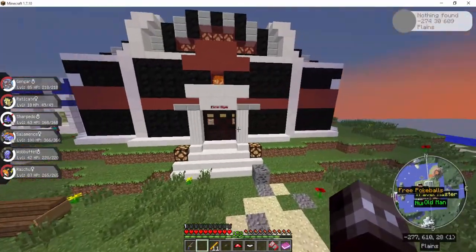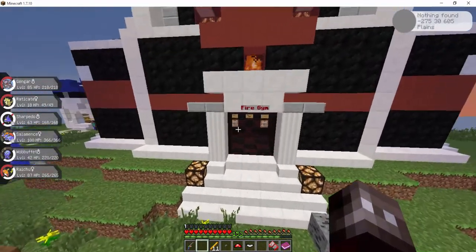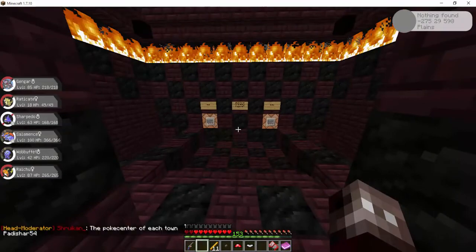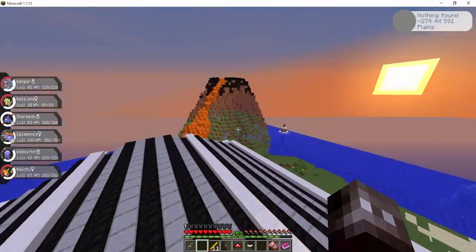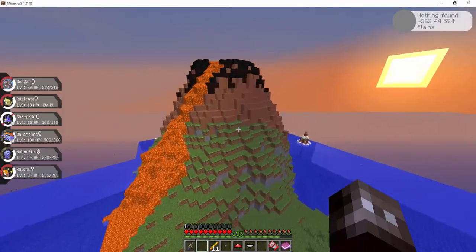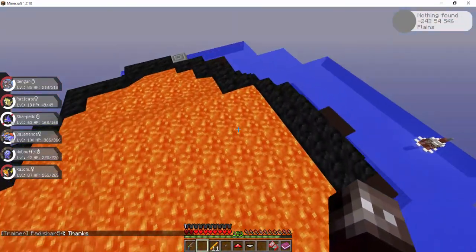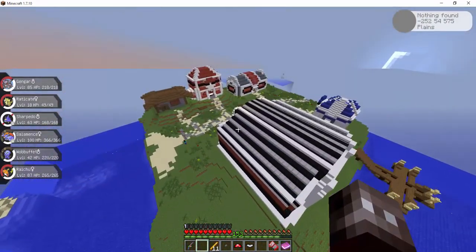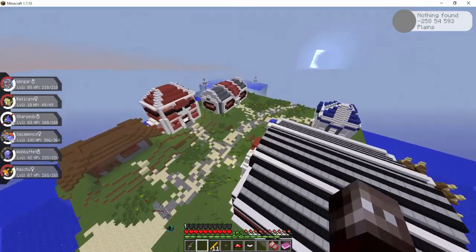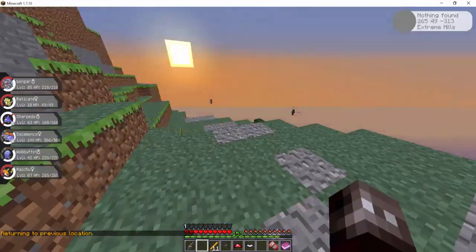Right now I think this would be Cinnabar Island — I'll turn off my map there because it's got the other map stuff on it. Yeah, this would be Cinnabar; we have the volcano here. You play through this just like the Game Boy game, and you can actually do all the same quests and even fight the Elite Four, which I have actually done.